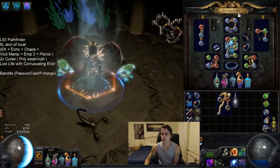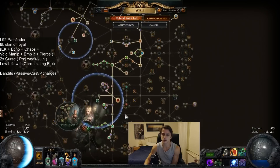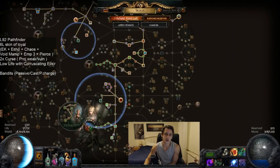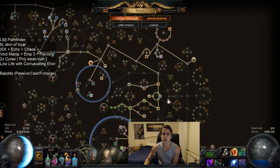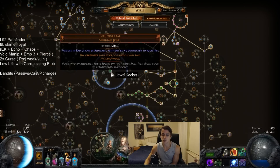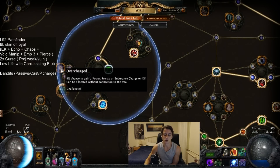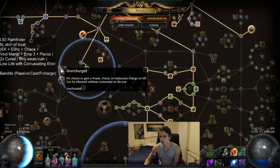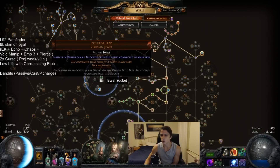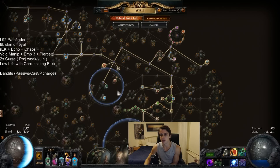We did use the EK jewel for Nova action. The passive tree - a lot of chaos damage, a lot of proj damage. It basically builds itself if you're going to level it, so there's not too much to mention there. Intuitive Leap went a long way for us, so we can grab Melding, Dreamer, and Overcharged. If you're not going to grab Overcharged at all, it's not really particularly worth it and you probably don't want to go Intuitive Leap here. But otherwise, I felt it was a pretty nice use of the gem.